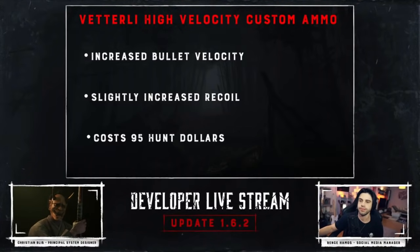One addition to the Vetterly is Vetterly High Velocity Custom Ammo, which offers increased bullet velocity and slightly increased recoil, and it costs $95. The dev said with this custom ammo, the Vetterly can have a muzzle velocity that's actually higher than the Centennial.